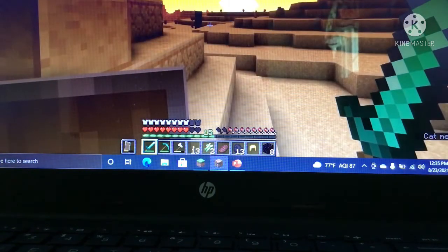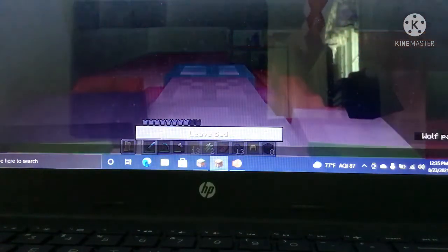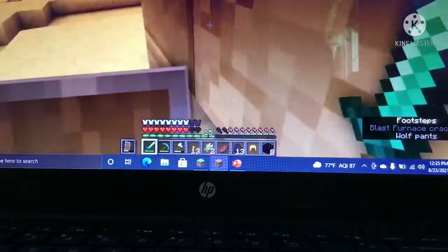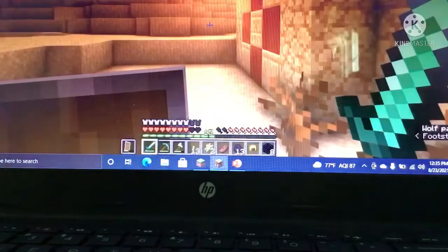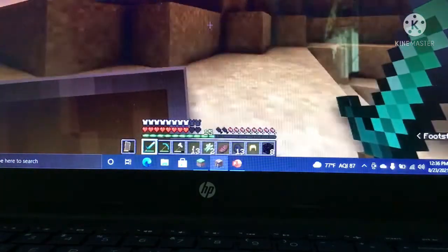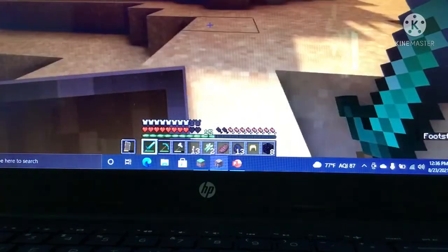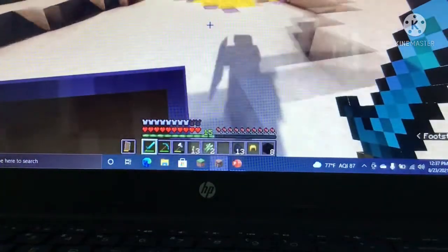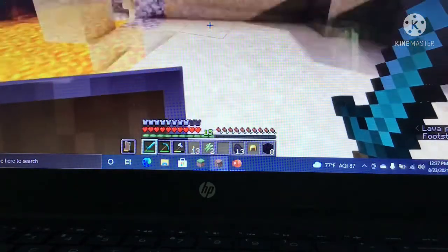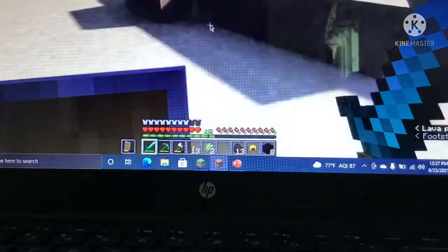Yeah, it was so beautiful out here. Everything — now let's go to sleep. Good morning! Good morning, chat. Let's find the ruined portal that we found. The shader pack makes the water look realistic. If you haven't seen the shader pack, the lava doesn't look realistic but it's much brighter and has wavy animations.